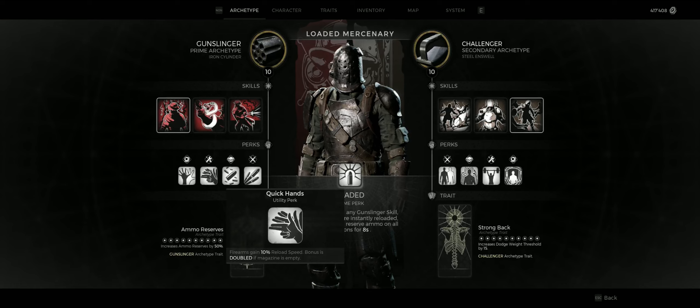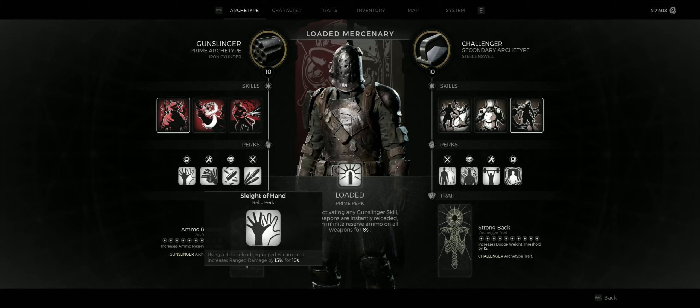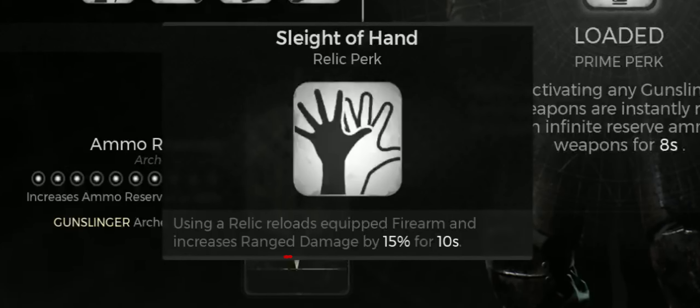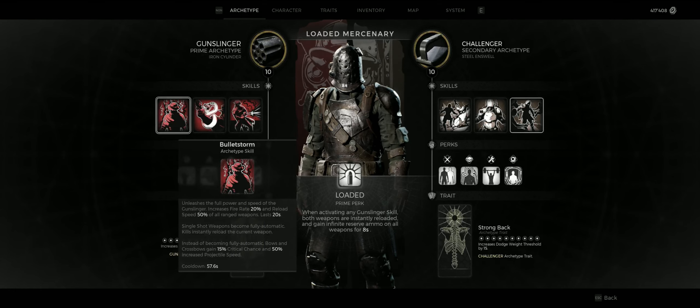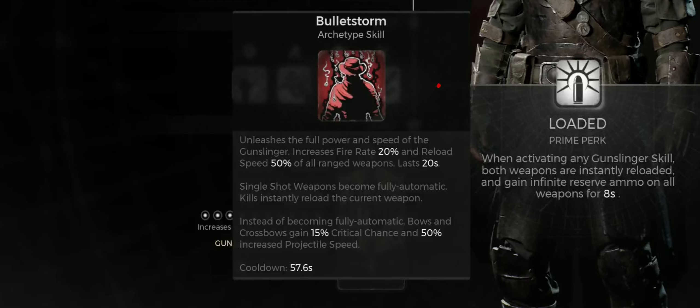The 10% increased reload speed from Quick Hands also helps. When using our Relic, we get an additional 15% damage increase — but this is really just the icing on the cake and not necessary in most encounters. As for the skills, the one and only Bullet Storm: the 20% fire rate and 50% reload speed increase are top notch.